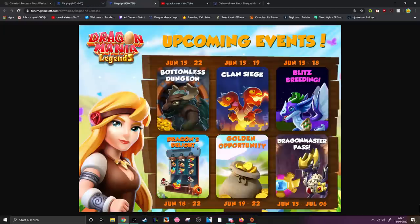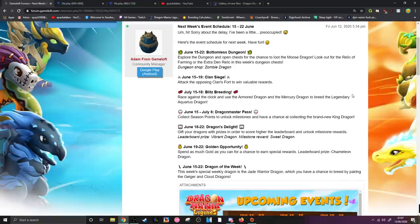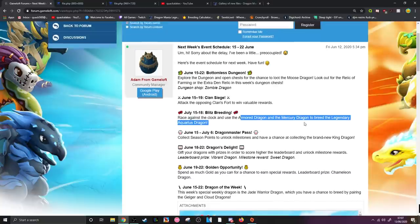Then we've got the dragon master pass and a golden opportunity event. The sweet dragon, to the probably good news of many, is the milestone reward dragon - assuming it's not the highest milestone reward - and the leadable prize being the vibrant dragon, which means we should be able to actually get this new dragon. The blitz breeding is going to be a race against the clock using the armored dragon and mercury dragon to breed the legendary Aquarius. Armored plus mercury - two dragons that most people have - should be pretty good. In the bottomless dungeon, along with the moose dragon, we might have relics, extra relics, and the zombie dragon.